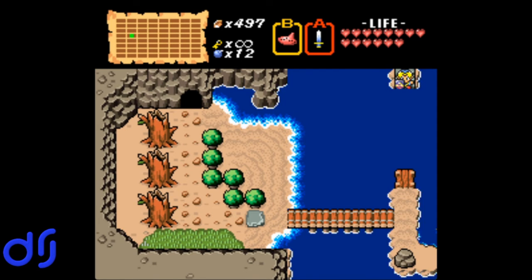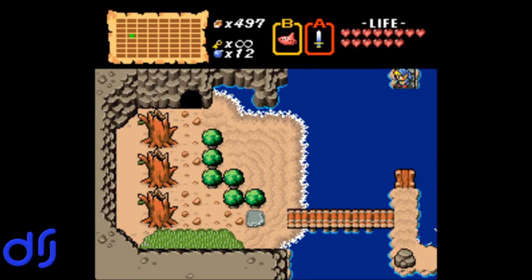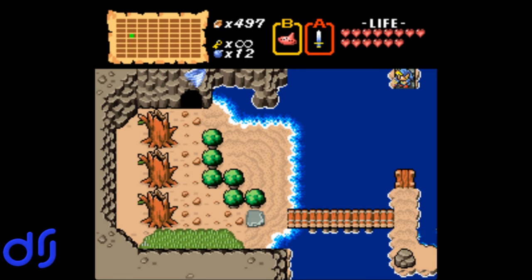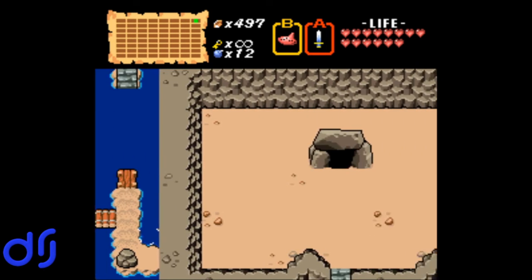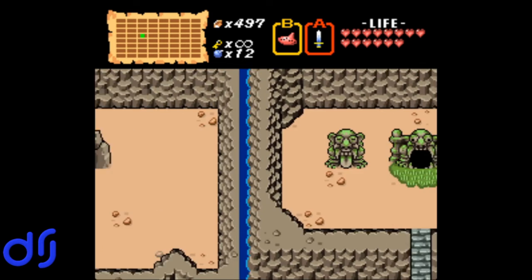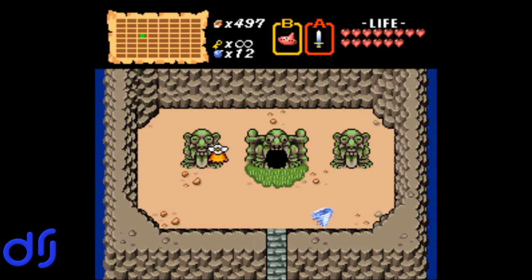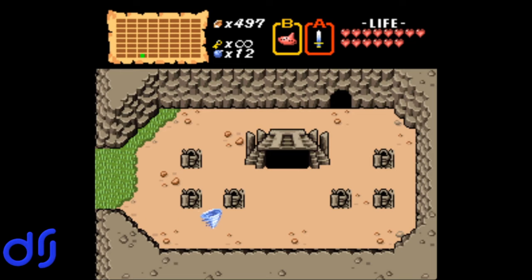I don't think we're done getting secrets yet. So I'm gonna use the ocarina again, and I want to backtrack to Level 3. I'm not sure if these secrets are accessible yet, but I'm going to give it a try. What level is this? Level 5, I think? So I think this will take me to Level 4 — yes. And then one more while facing left should take me to Level 3, because if you're facing left when you use it, you go backwards through the dungeons you've cleared. Perfect.